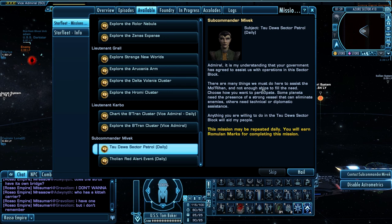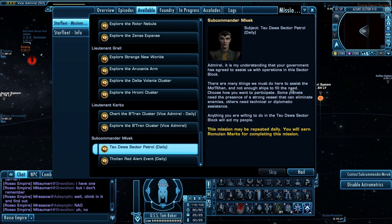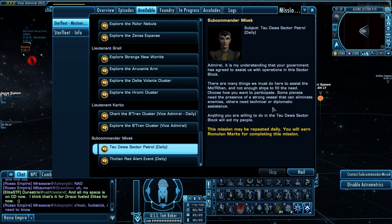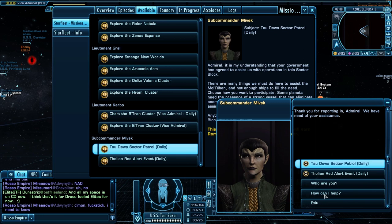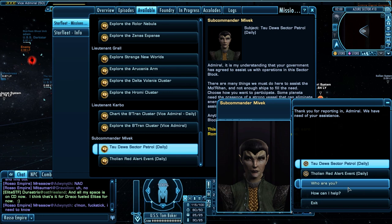So: 'Admiral, it is my understanding that your government has agreed to assist us with operations in the sector block. There are many things we must do here to assist the Mol Rehan' — which is the Romulan name for New Romulus — 'and not enough ships to fill the need. Choose how you want to participate. Some planets need a strong vessel to eliminate enemies, others need technical or diplomatic assistance. Anything you are willing to do in the Tau Dewa sector block will aid my people.'